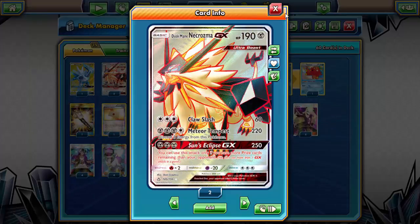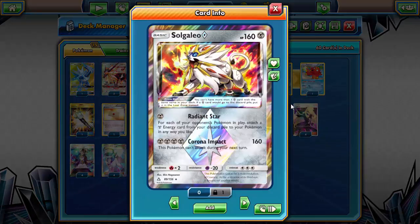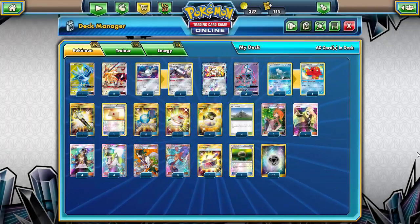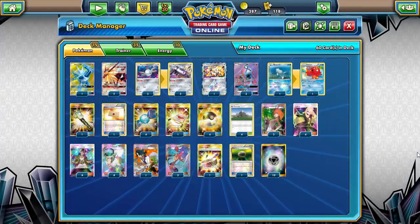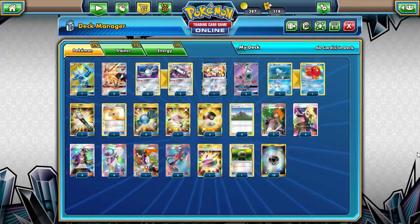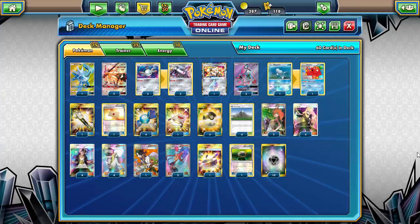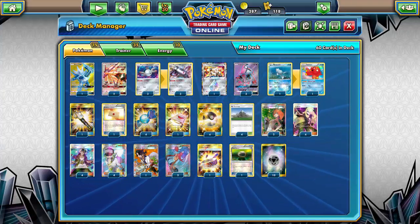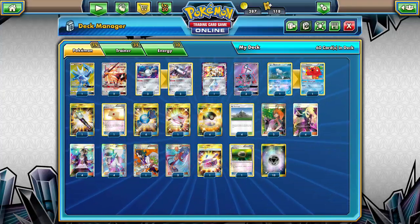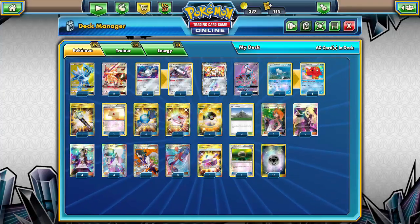For the question of the day: I'm running Prism Star Solgaleo in this deck, which got me thinking about the upcoming set Forbidden Light and what other Prism Star Pokemon will be coming out. My question is: what Pokemon do you guys want to see get a Prism Star card?